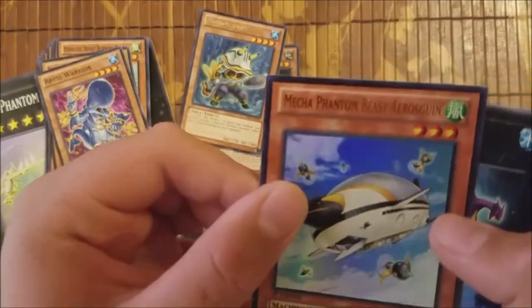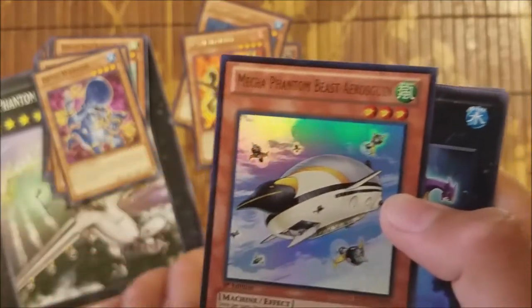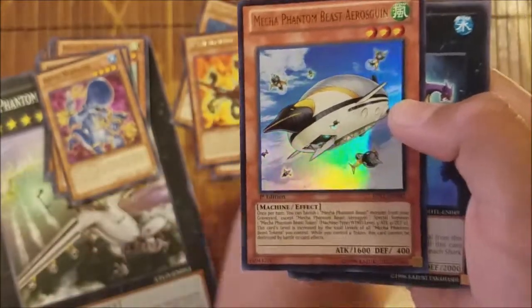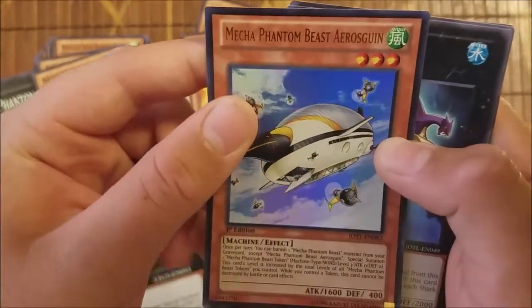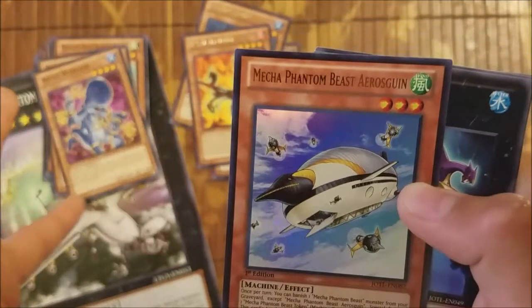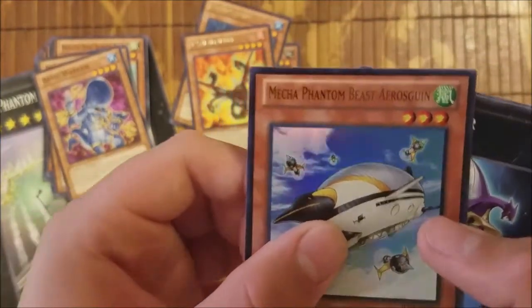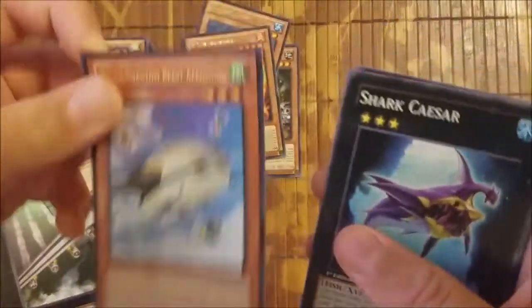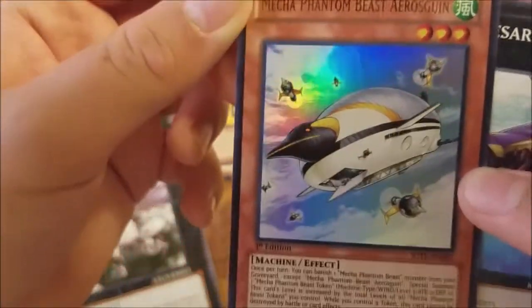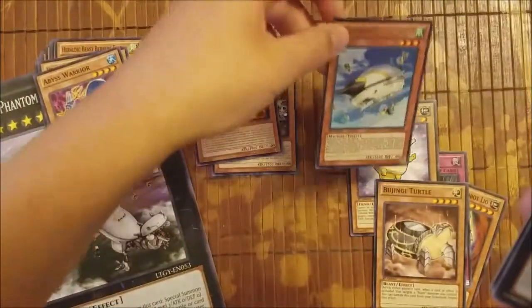Ultra rare! Mecha Phantom Beast — we got a Super. Is that a Super? Ultra, nice. Mecha Phantom Beast — Eros Gwin, something like that — and it's a penguin in the air. Oh, it is a penguin! I barely noticed that. That's really cool. We go ahead and pop that down right next to our rares. So we got our Ultras right there.